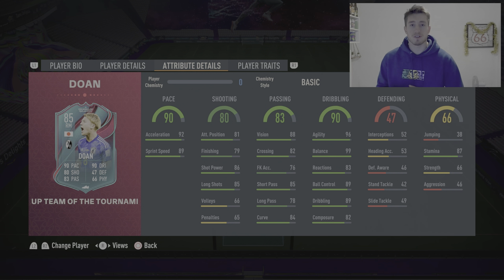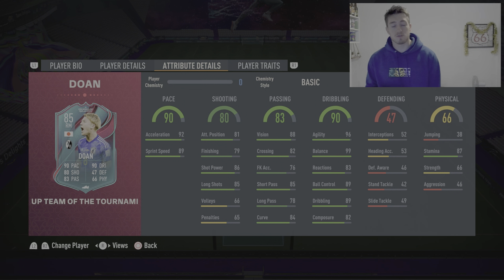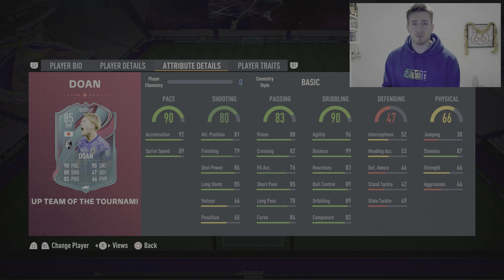83 passing — I didn't notice anything terrible or anything great, so we'll leave it at 83. 90 dribbling definitely gets a decrease unfortunately — there were a few moments where it felt like he was running on ice, the ball was just getting away from his feet. I feel like the balance might have been too good and the ball was just being left behind. So we'll bring the dribbling down to about 86. Defending at 47, not going to touch, and physical at 66 — not going to touch either, though his strength was pretty low and that goes hand in hand with the dribbling issues.